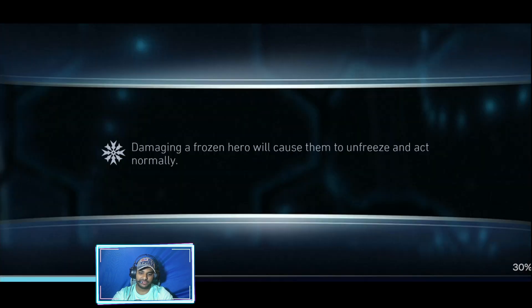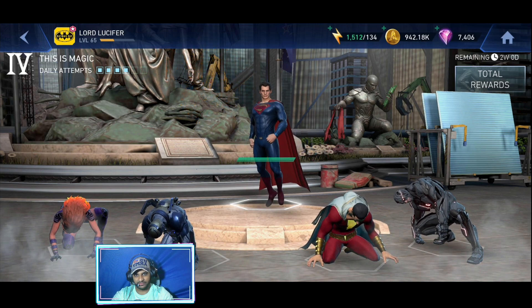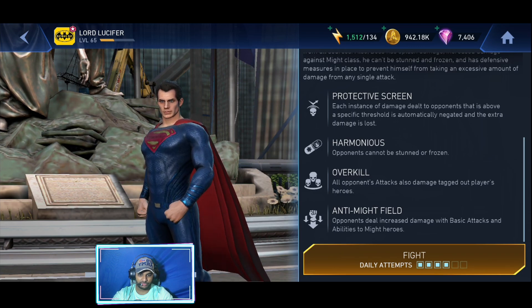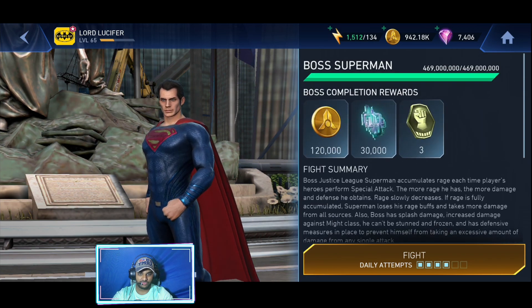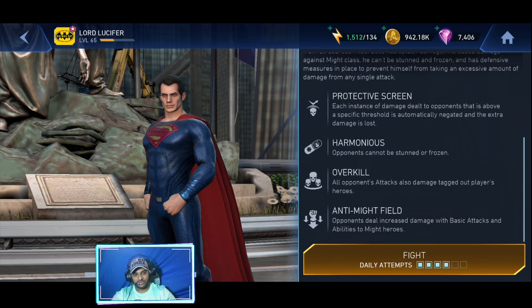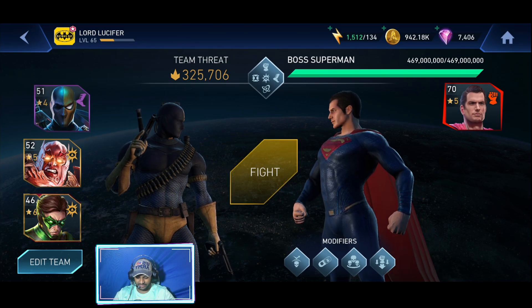I need to read the modifiers first. All right — opponents cannot be stunned or frozen, and he might have a protective screen. 469 million is what we have to do here. Let me just quickly set up the team. Superman has 469 million and we're going to do some percentage damage first.